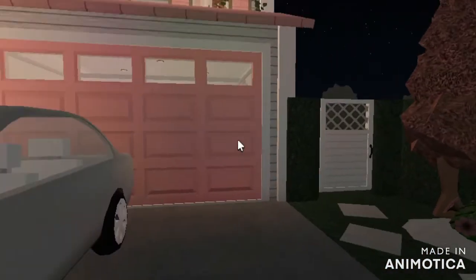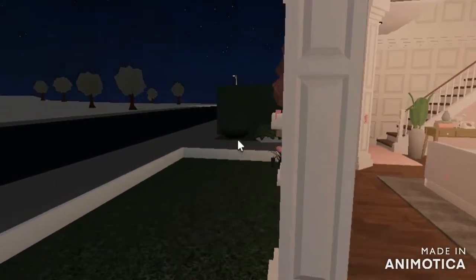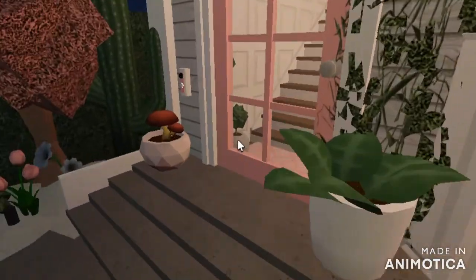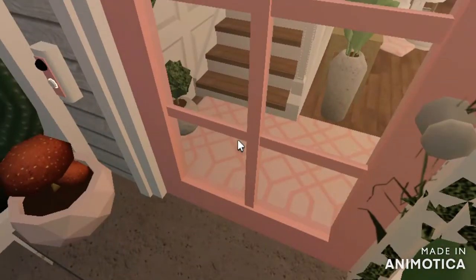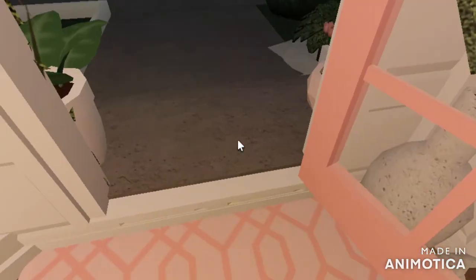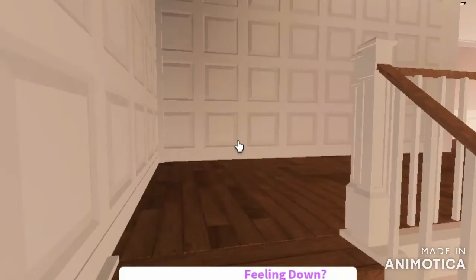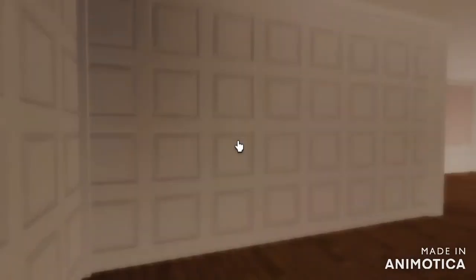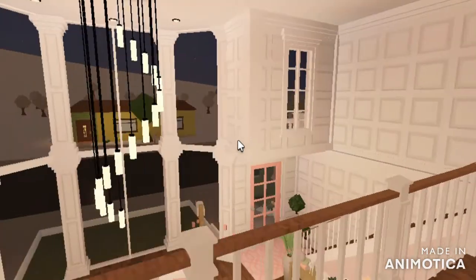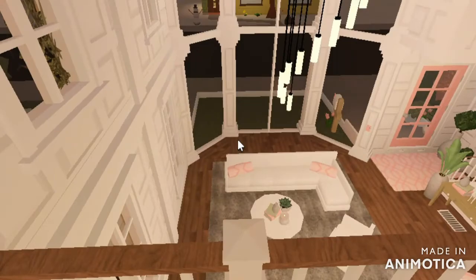Over here is the outside — we're going to have a backyard, which I'm really excited for. I also want to show you guys the upstairs. Also, these stairs are custom. So this is upstairs. The upstairs isn't finalized. This is how it looks from upstairs — it looks very, very cool. I love the living room; it's one of my favorite parts.